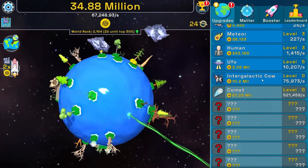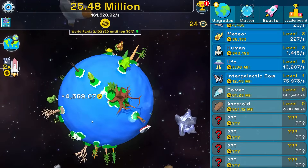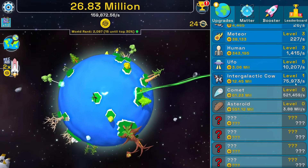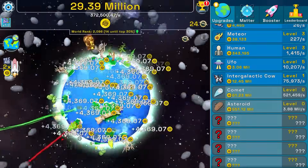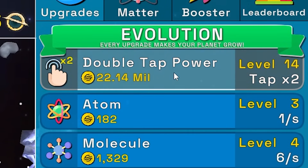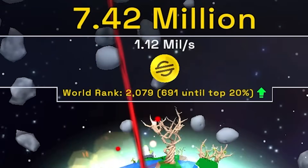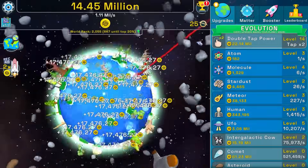Where is the cow? Now we have a red laser and a spaceship — clicking the spaceship does nothing. The cow gives us 75,000 scam coins per second. Running the auto clicker: 378,000 per second. Buying another cow, then double tap power twice — now getting 1.1 million scam coins per second. That was a huge upgrade.